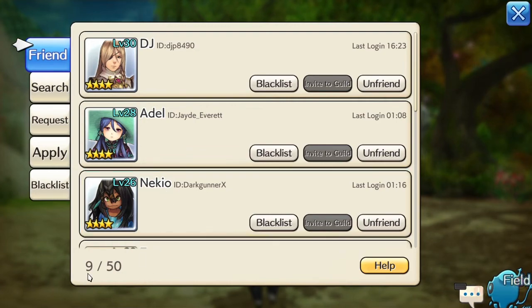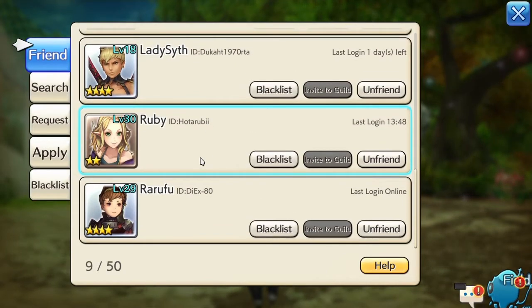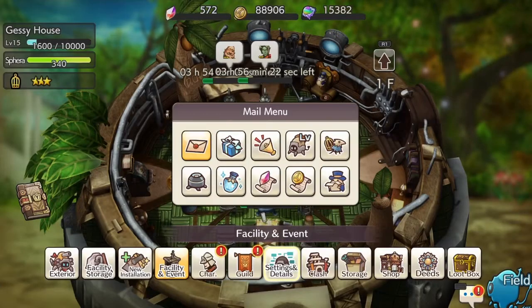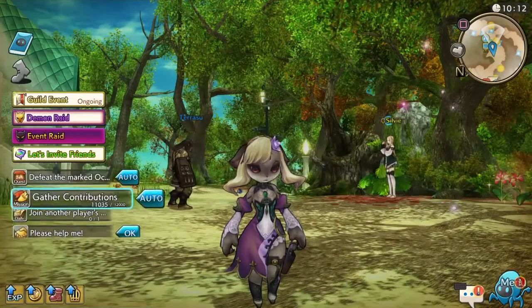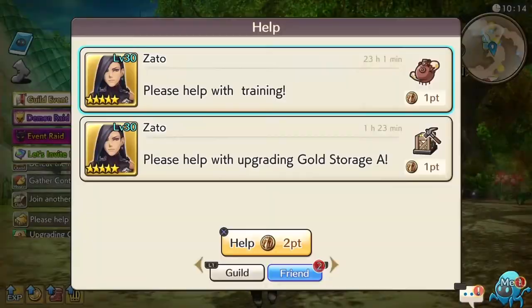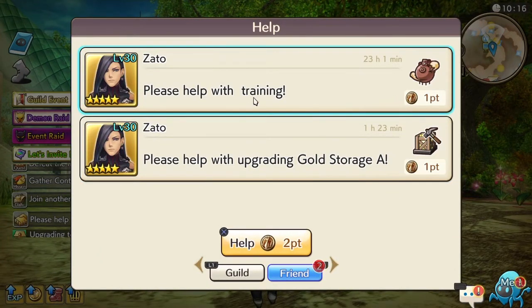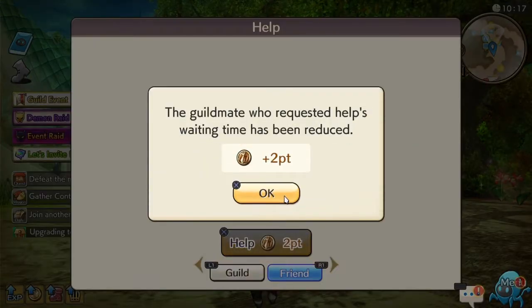My friends list just jumped from 8 to 9 — somebody just accepted my friend request. That's why it's a really good idea to add friends in game. So let me help this friend out — he's doing some training, upgrading the gold storage, so let's send some help.